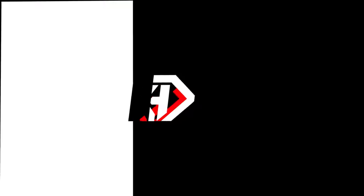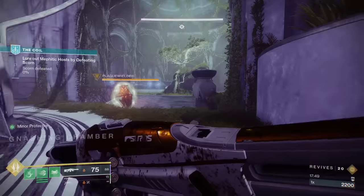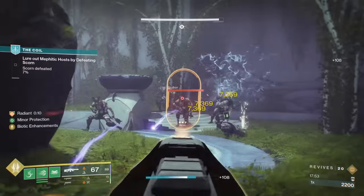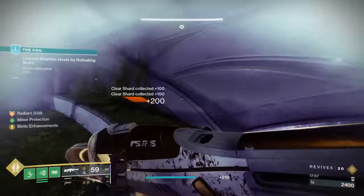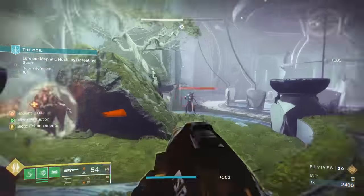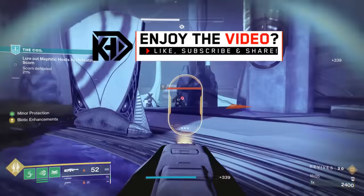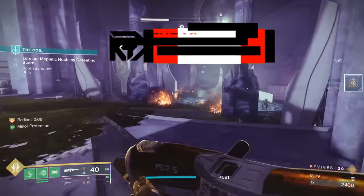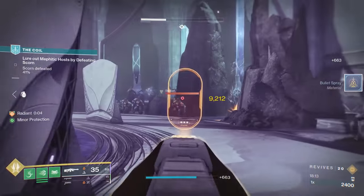What is up guys? It's your boy BeltfedCakus, and today we are going to be showcasing what I think is a new best-in-slot weapon for Destiny 2. You're going to have to act fast because there's only a limited time window in which you can acquire this weapon. The weapon in question is the Avalanche machine gun from the Dawning 2023, which you've been seeing absolutely laying down firepower in the background gameplay.